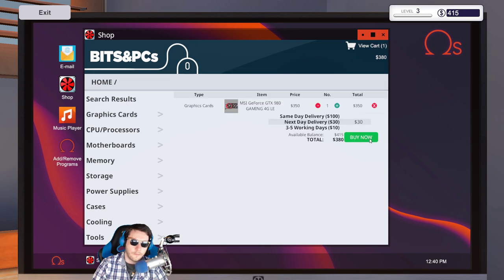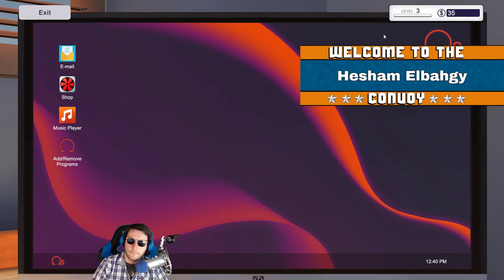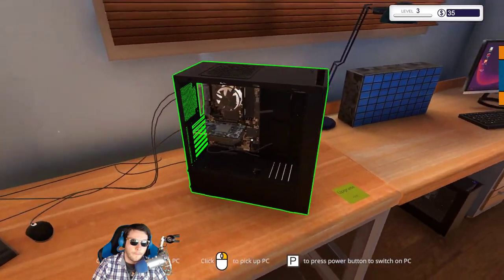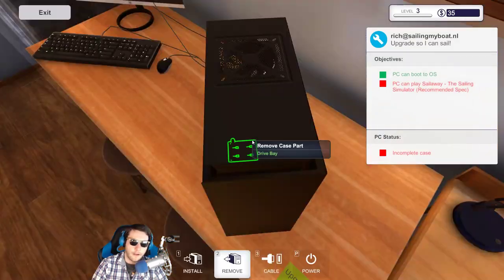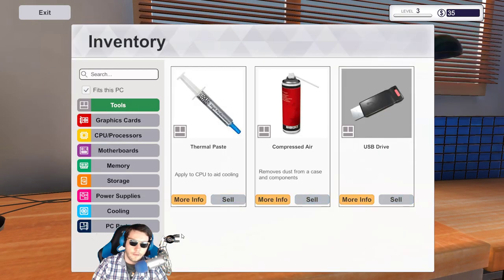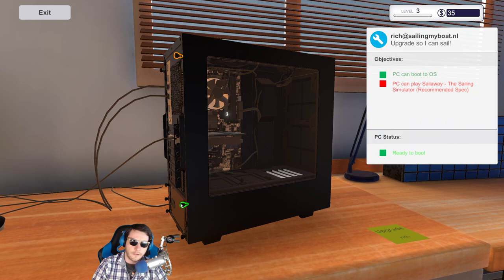GPU adds VRAM automatically — okay, that's what I thought. Maybe somebody thought I bought RAM but I didn't, so we're all good. Let's put this back together so we can take it off the desk — I don't know if we can leave it here, but it only takes two seconds to take the case off anyway.